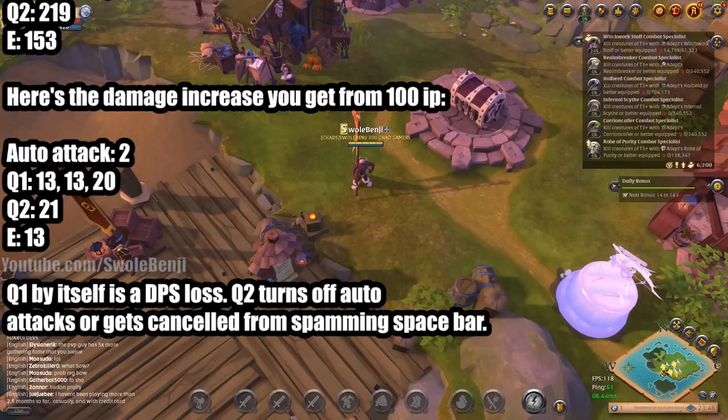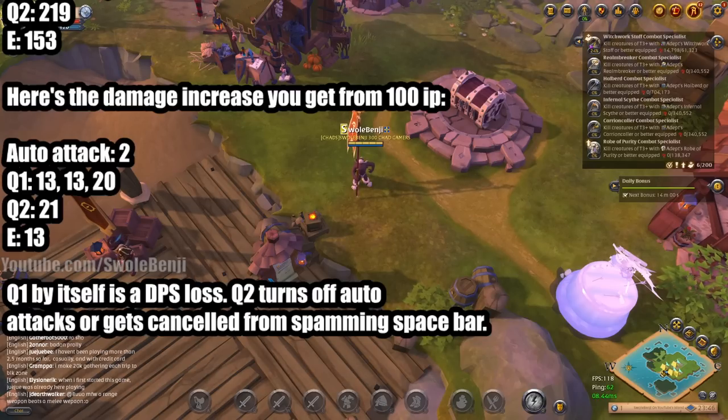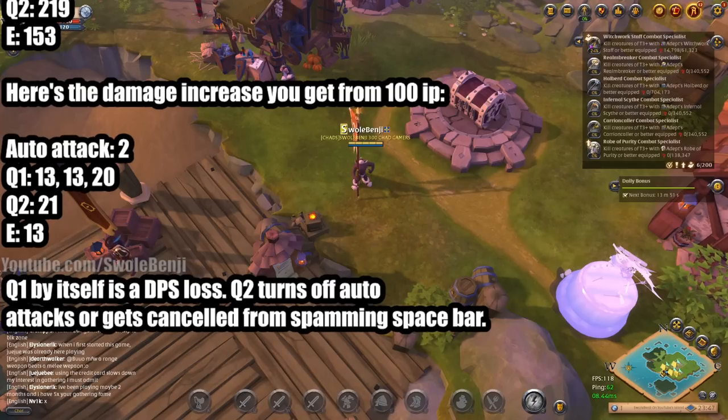Q1 is actually a DPS loss, but you can mindlessly spam it while you spam spacebar so you're always auto-attacking and dealing Q damage. Whereas with Q2, if you spam spacebar, it turns off your auto attack, and if you hit spacebar during Q2's animation, it cancels the animation — so it's a huge DPS loss. It's really up to you how much you want to try hard or focus.